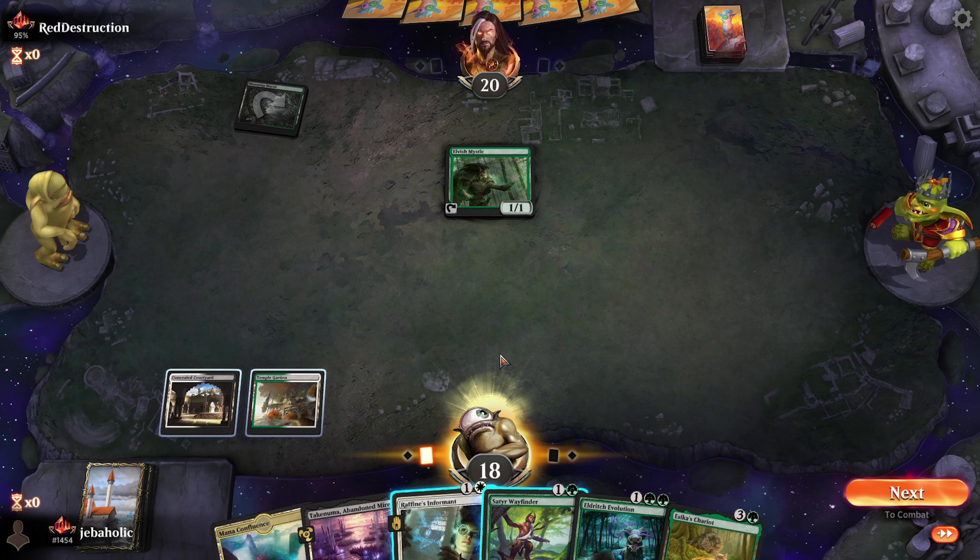In this game we are on the play on our second turn. The decision is whether to play Rafine's Informant or the Satyr Wayfinder. We know we can Eldritch Evolution the next turn to get a Grease Fang, so which play is better? The safer and better play is to play the Informant and discard the Chariot. This will guarantee that we have at least one vehicle for our Grease Fang to bring back. If we play the Wayfinder, we could get lucky and hit a Parhelion, but the chances of that are low, and there is no need to take that risk at this point in the game.